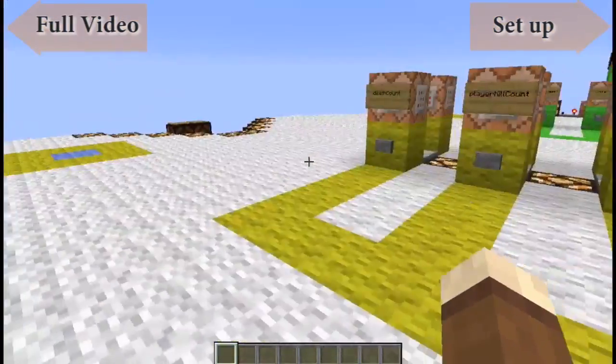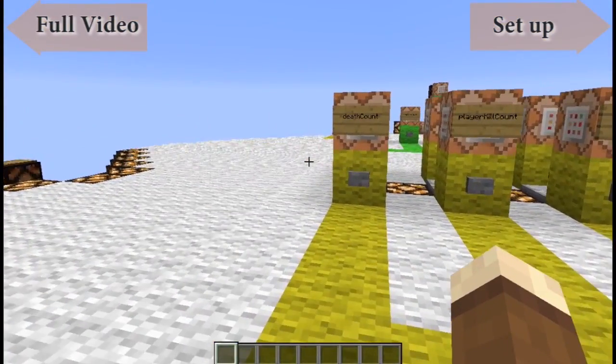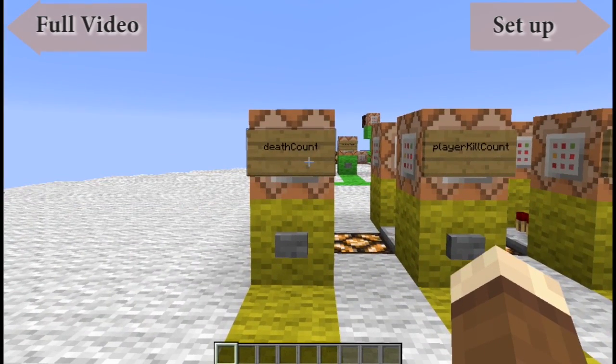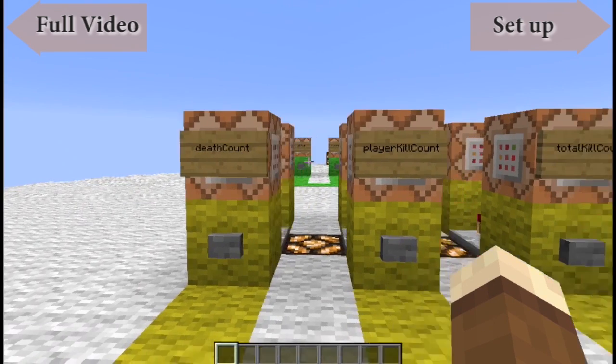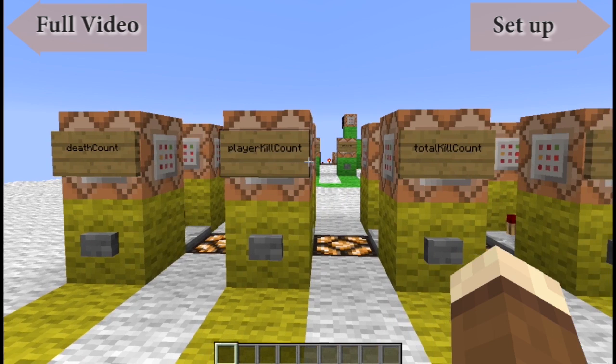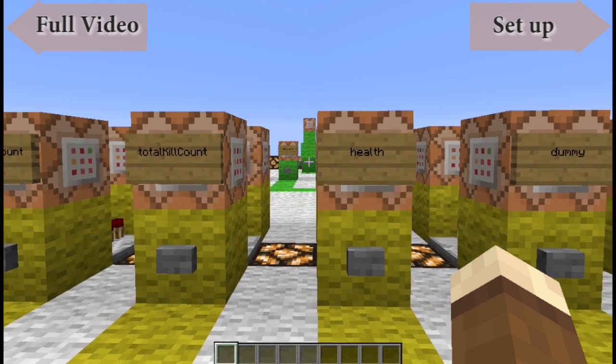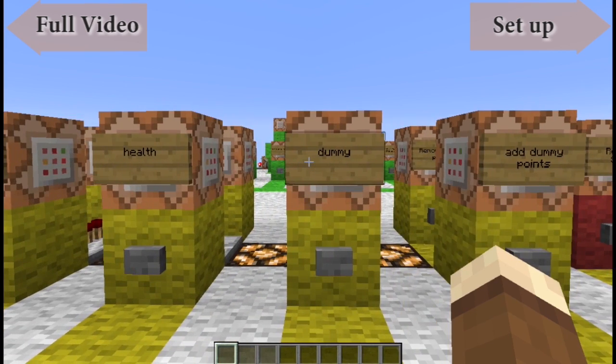The first thing I'm going to look at is the objectives. For the scoreboard you need to set an objective. There are five main objectives in no particular order: death count — how many times you have died; player kill count — how many times you have killed a player; total kill count — how many times you've killed a player and how many times you've killed a mob; health — which displays your health; and a dummy objective — which is any objective you want.